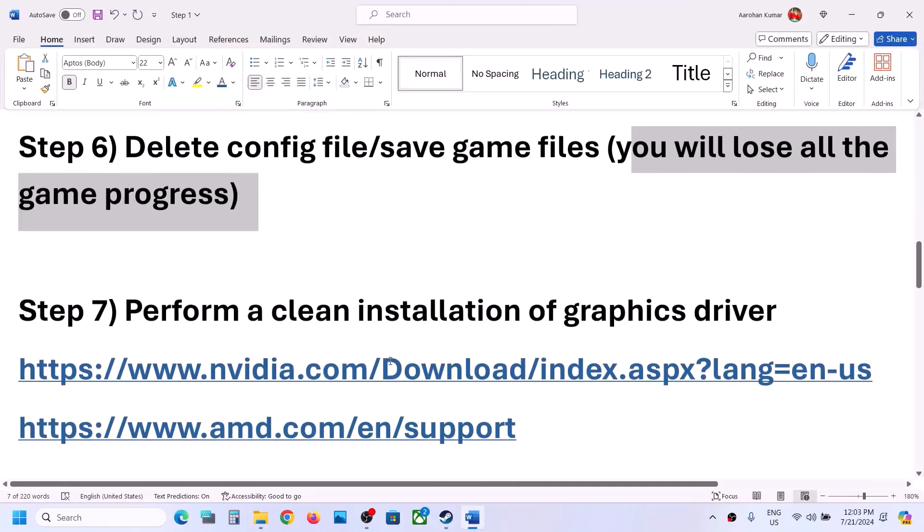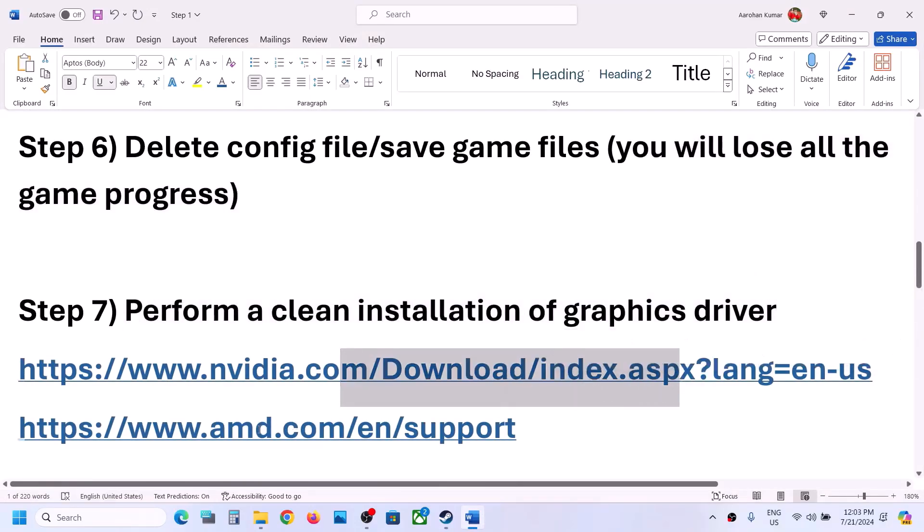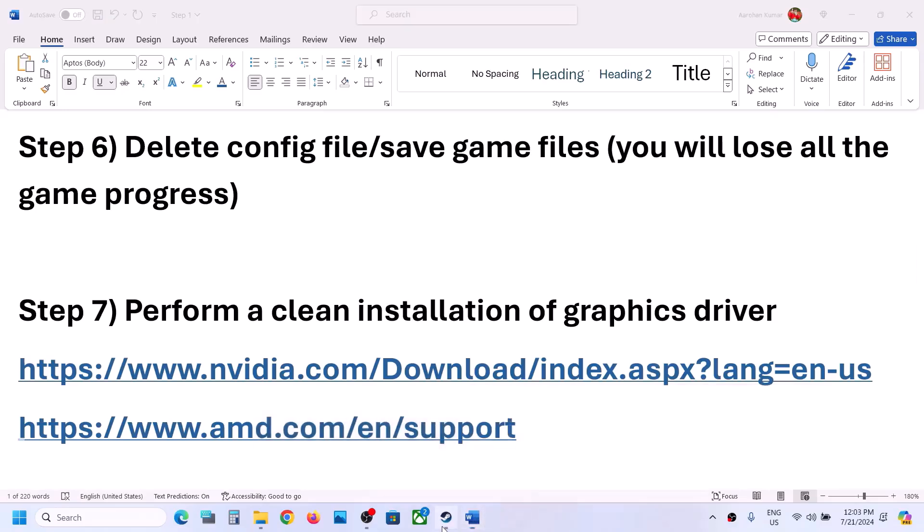The next step is to perform a clean installation of your graphics driver. If you have an Nvidia card, go to the Nvidia website. If you have an AMD card, go to the AMD website. On the Nvidia website, select your product type — for example, GeForce — then select your product series and your specific graphics card.